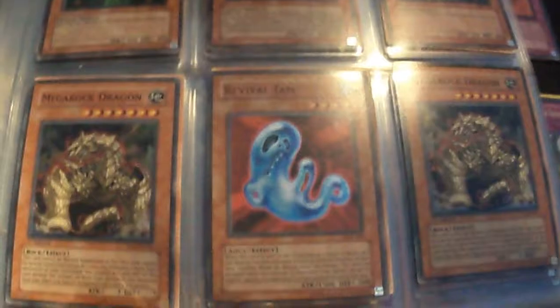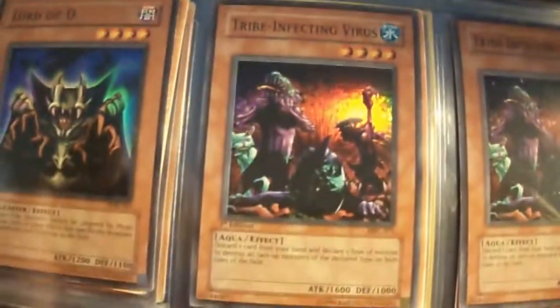Harpie Lady Sisters — those new decks coming out, I guess anyone who's trying to make one of those, pick these up. Super Penguin Soldier, Super Lord D.